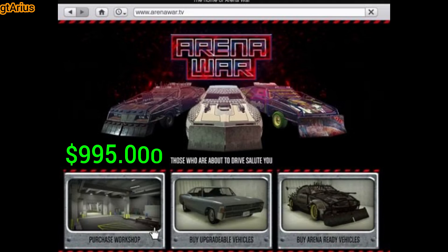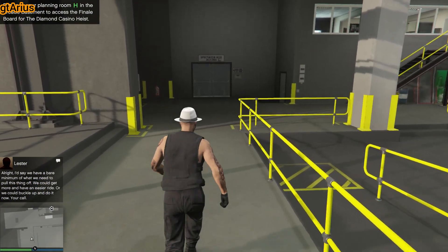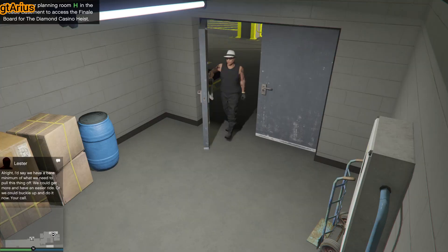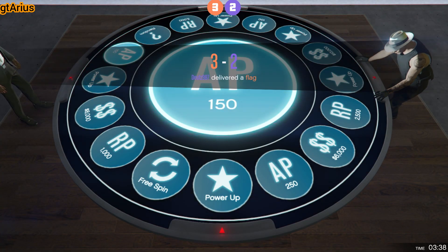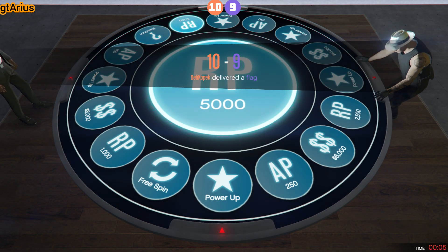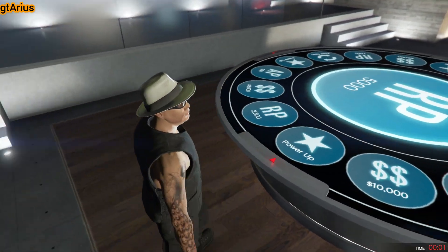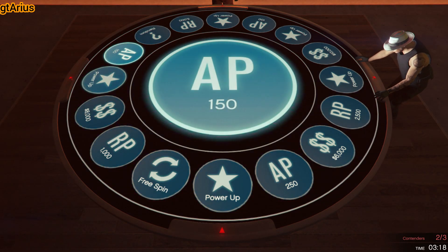Once you've got your arena workshop, just head into the spectator box and start spinning the arena wheel. Think of this place as your command center for wheel spinning chaos. And naturally, you'll need a bit of cash on hand, because in GTA, nothing comes for free — not even a shot at claiming those sweet rewards.